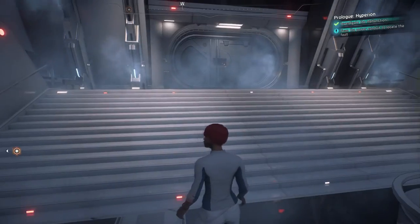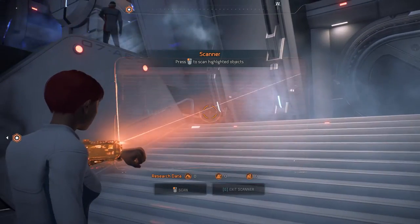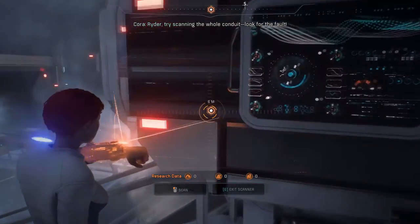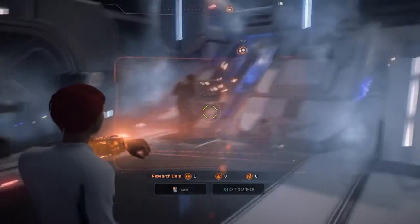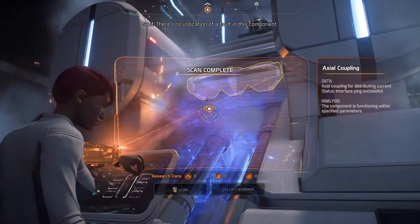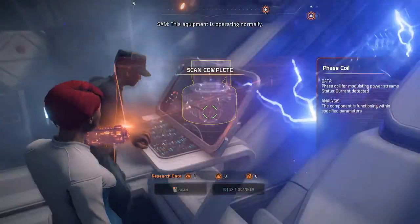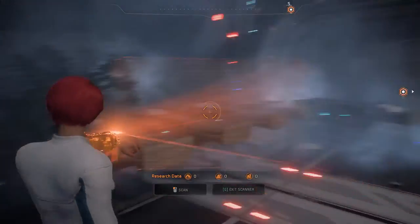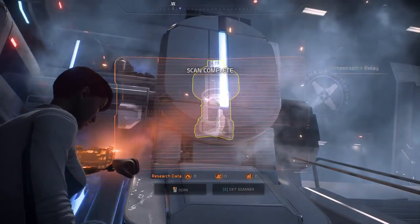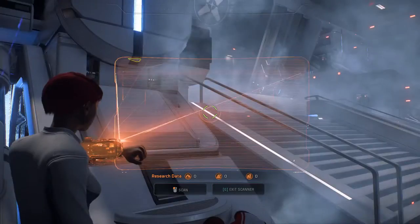I learn I have a scanner, activated with G. It turns out we're going to be doing a lot of scanning because this is how you find various resources. Whenever there's something my scanner can interact with, it glows red, and once it's been scanned it turns to a yellow outline. Scanning things also lets you get research credits, which eventually lets you unlock technologies — basically you're collecting science. It's almost like Kerbal Space Program in that way.